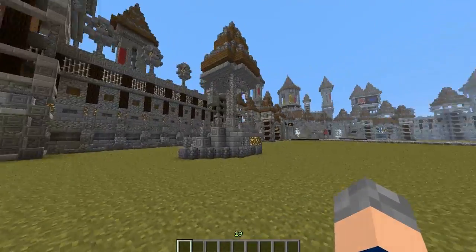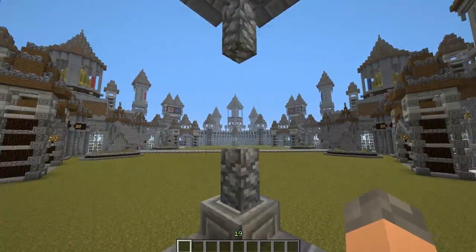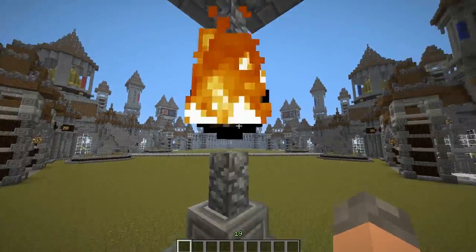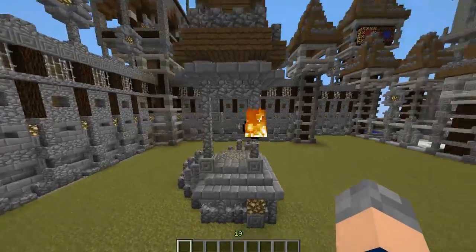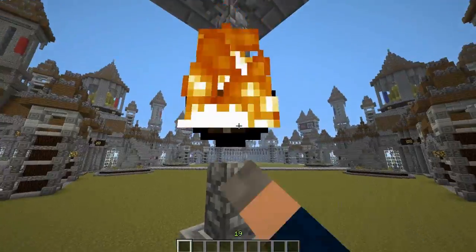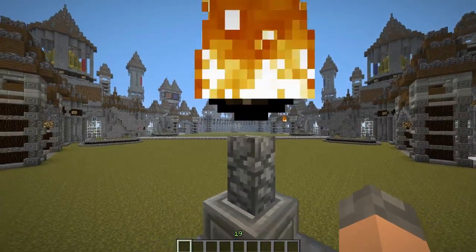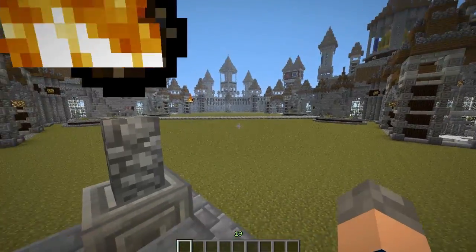These towers are slightly different. If I come up close to one, it would detect there's a player and it would spawn a ghast fireball. This is made using some filters by Sethbling — basically it lets you punch it, it'll fire, and it'll cause damage. So it's a cannon, basically.